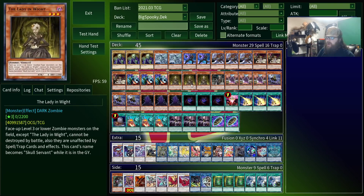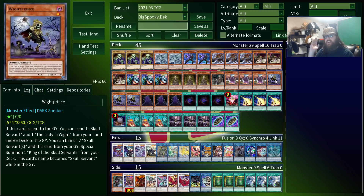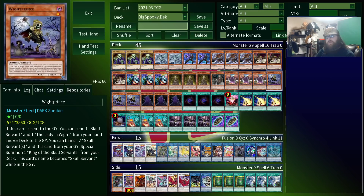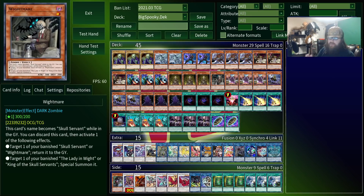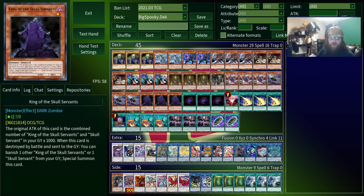Normally if you have Unizombie or Foolish Burial, you'll probably want to use them on White Baking instead, because it also triggers Prince while getting you a bonus card in the process. If Baking hits the graveyard, you can search any two monsters from your deck that mention Skull Servant, and then discard a card from your hand. Normally what you do is add a White Prince and your one White Mare, and then discard the Prince to trigger its effect. White Mare, meanwhile, you can discard to special summon a Lady or a King that has been banished.